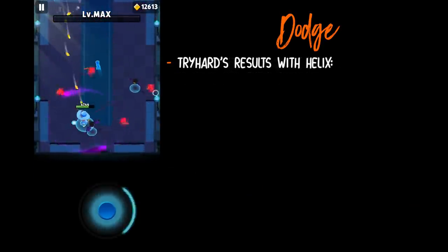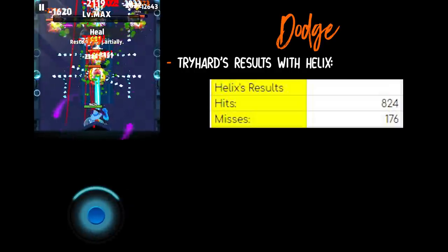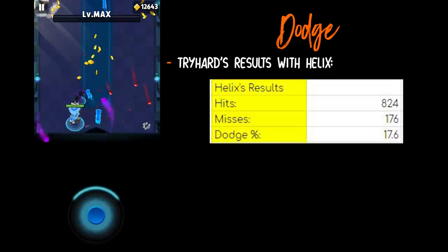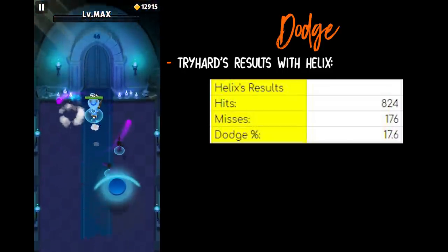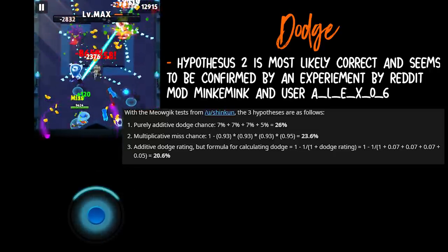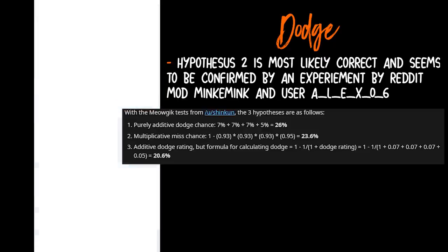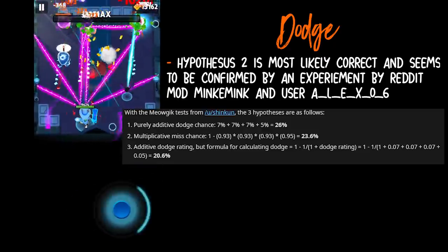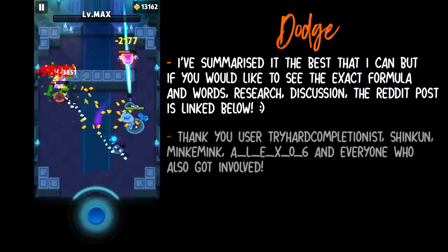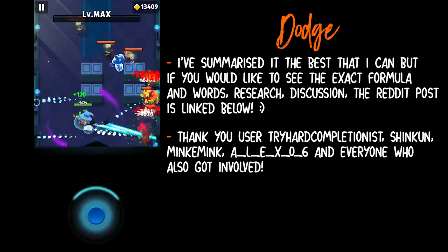Tryhard originally also tested this with Helix — Helix with a vest of dexterity and two serpent rings totaling 21%. His results were 824 hits and 176 misses, and the experimental dodge percentage was 17.5% instead of 21%, again showing hypothesis one is incorrect. From the results, hypothesis two is most likely correct. Tryhard did say it's pretty much confirmed because user Minky Mink ran his own experiment supporting tryhard's experiment, and user Alex06 checked with a memory scanner to get the game's output of dodge percentage. We now know how dodge percentage works and that it is not additive.